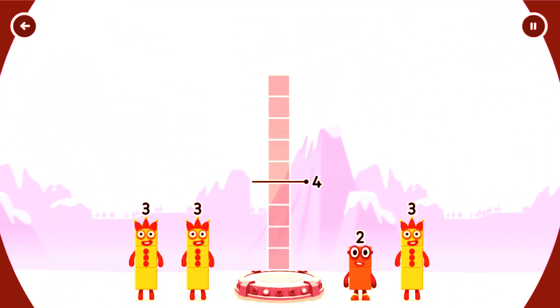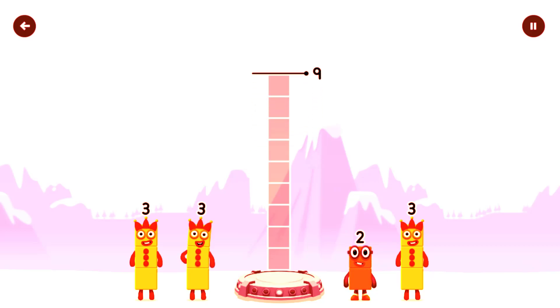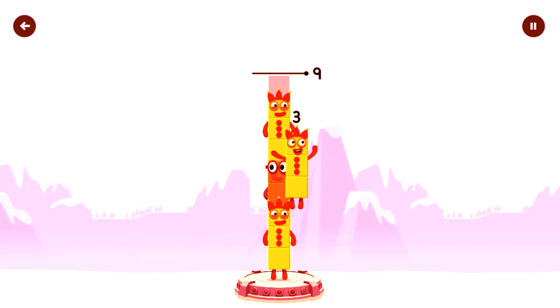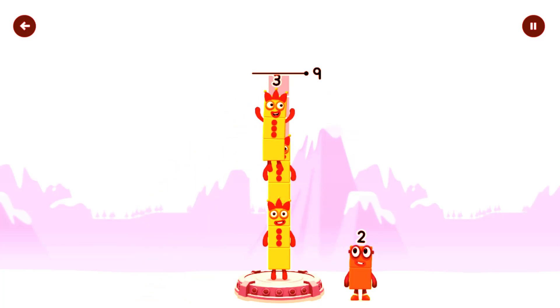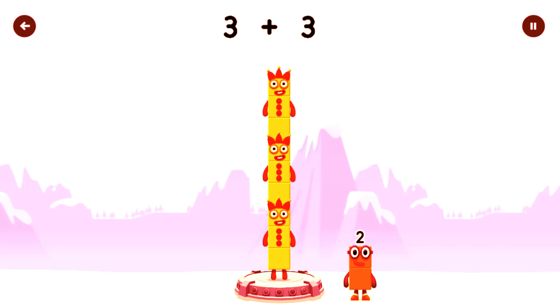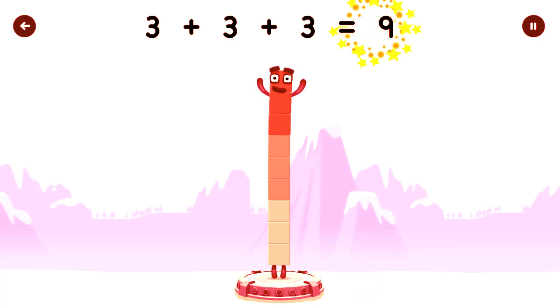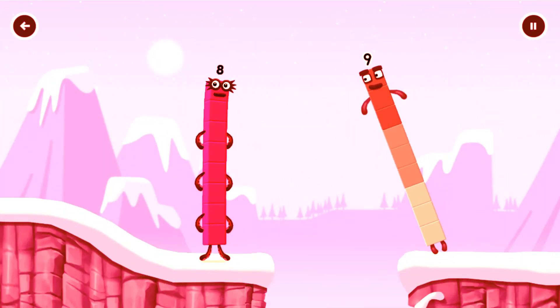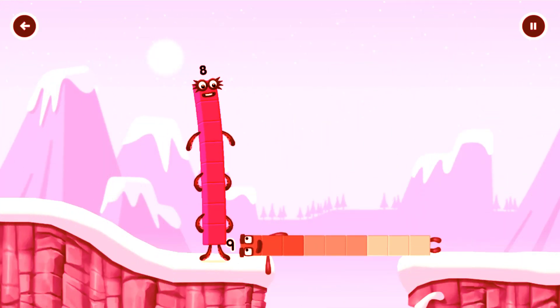Add number blocks to make nine. Three, two, three, three, two, three — correct. Three plus three plus three equals... Nine. Nine. Nine. Well done.